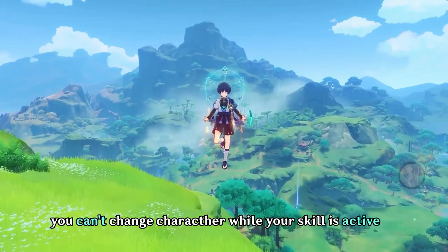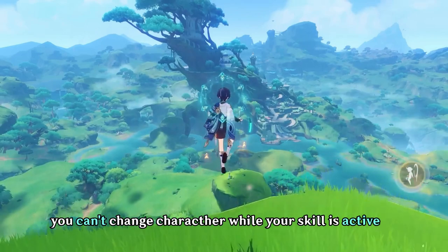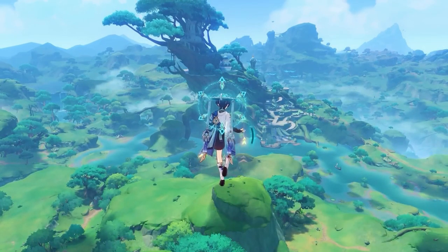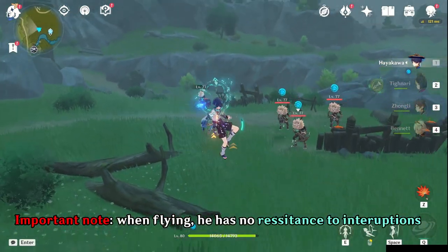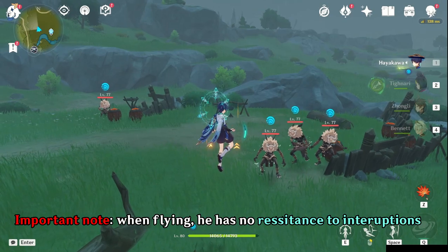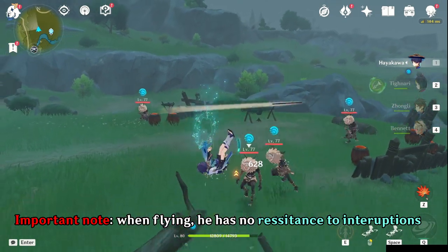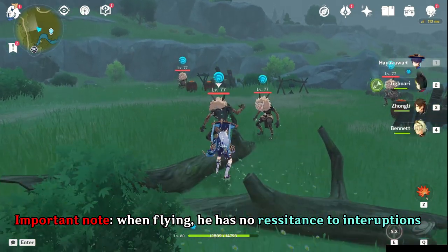You cannot change character while flying, therefore you need to end your hovering state first by either running out of the green stamina or cancelling it by clicking the same skill button. One important thing to remember is that when you are in hovering state, you have almost no resistance to interruption. Everything will knock you down and you have to recover, making you want to bring a shielder with him most of the time.